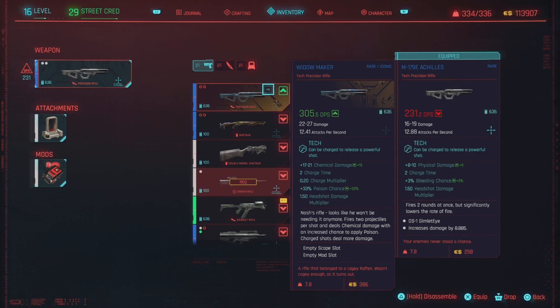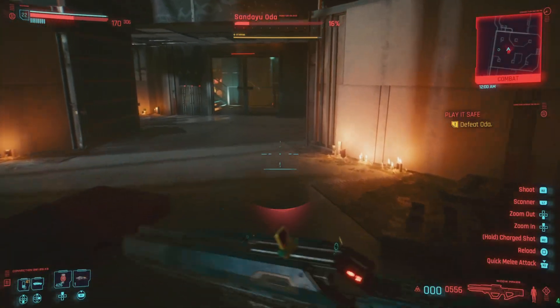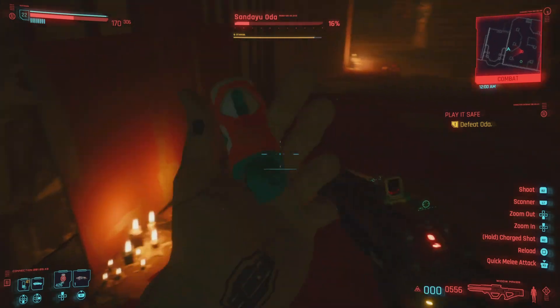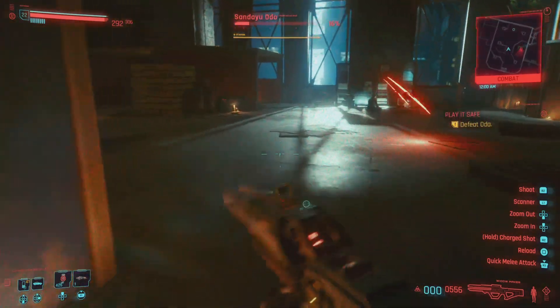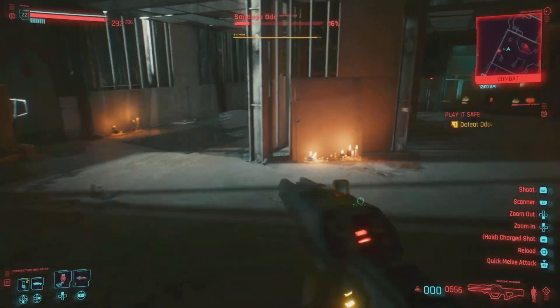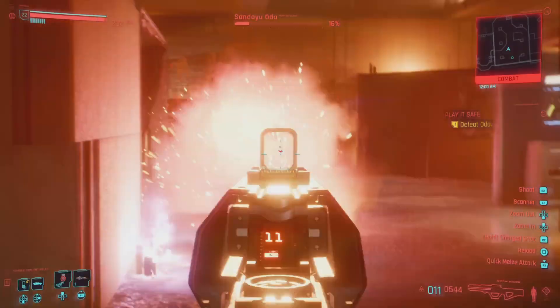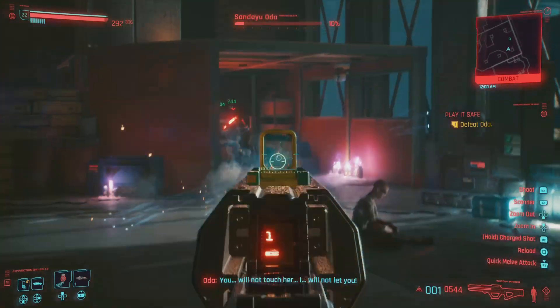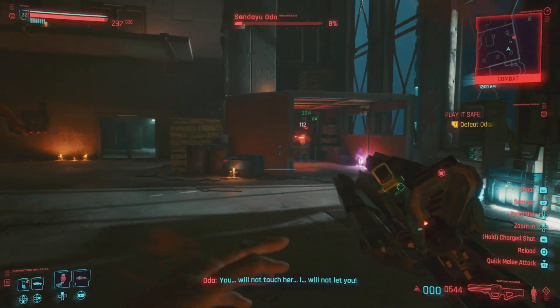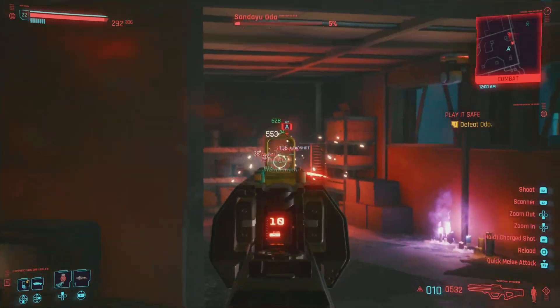It is a beast and a boss killer — it actually saved my tail when I was facing off against one of these bosses. Now this is Sandia Oda — spoiler alert — this is a boss fight and he is formidable. This dude dodges most of your bullets. You can't handle him with a sword, but you can use this weapon like a shotgun. It also has that lingering damage, so when he disappears you can easily track him down.